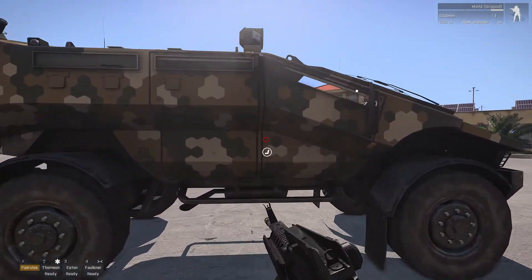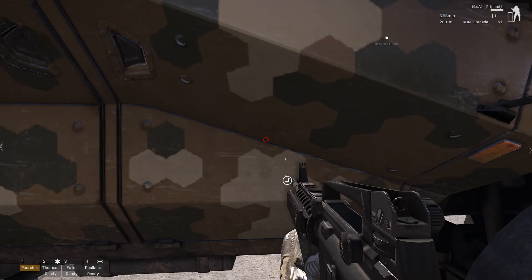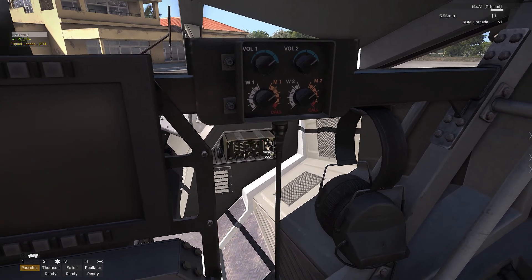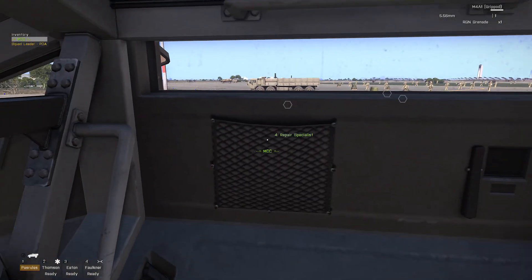All of these don't work on the outside of the vehicle because vehicles aren't implemented. However, if you jump inside the vehicle and use your interaction menu, you can lock the vehicle, which means you can't get out of the vehicle anymore in the scroll menu.